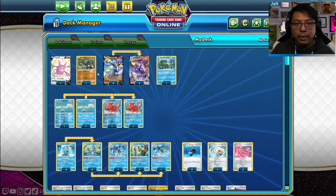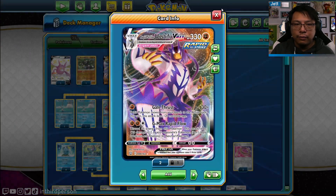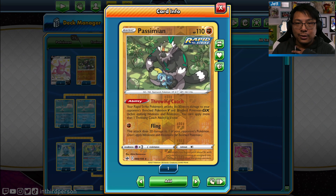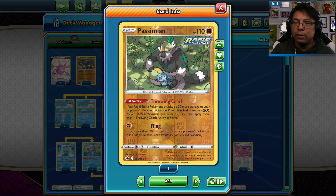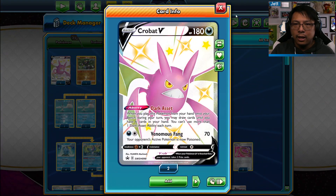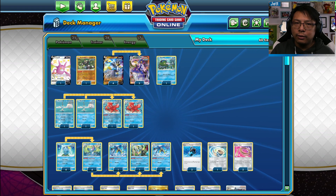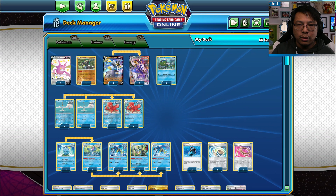Relative to the League Battle Deck, we've thickened the Rapid Strike Urshifu count to four of the Urshifu V and three of the Urshifu VMAX. We've got a Passimian — I don't use this card much, but its Throwing Coach ability lets you do more damage on Pokemon Vs on the bench so you can snipe without needing extra energy on top. We've got one Crobat here to help with drawing cards. Octillery and Remoraid are here — we took out one Remoraid. We also added Basculin as a one-of: its move Swarm the Wound does 30 damage plus 10 more for each damage counter already placed, so if you've landed a GMAX Rapid Flow you can come in with Basculin, attach a Rapid Strike Energy, and finish them off while keeping your Urshifu VMAX safe.